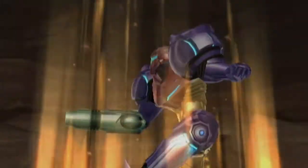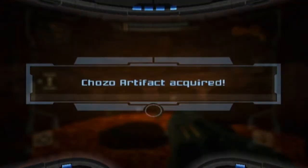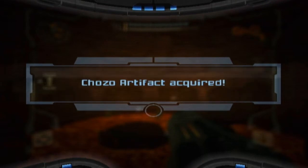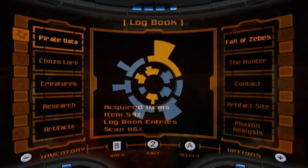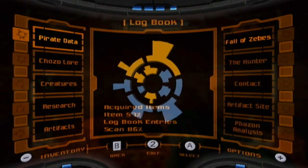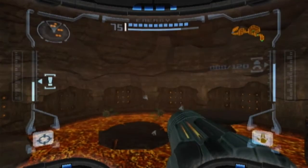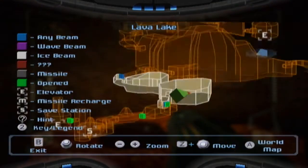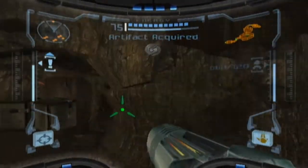We got a Chozo artifact — the artifact of Nature, the eighth of twelve. So now we have five of them under our belt. Where the heck was that? It's the lava lake. Alright, weird. Moving on swiftly.